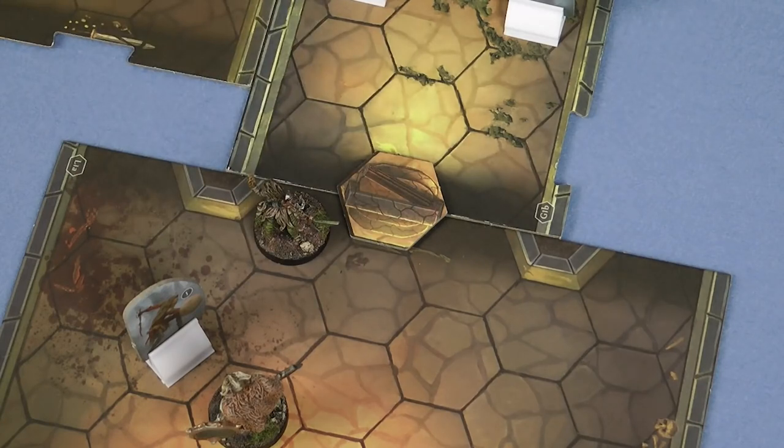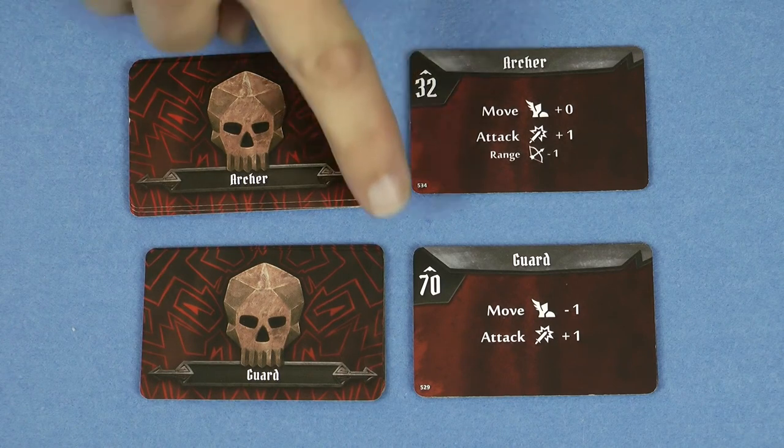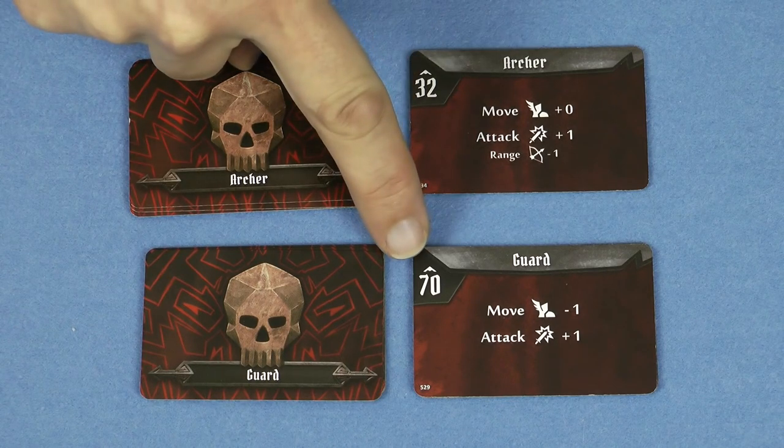If the active player had any remaining movement left, they can complete their turn reacting to whatever's in the room. As soon as that player's turn is over, look at the initiative value on the monster ability cards for any monsters in the new room. If they are lower than the active player then those monsters activate immediately, otherwise they just act in the normal order of initiative. So when you're opening a door you need to be really careful, because whatever's on the other side is going to get to take a turn this round.